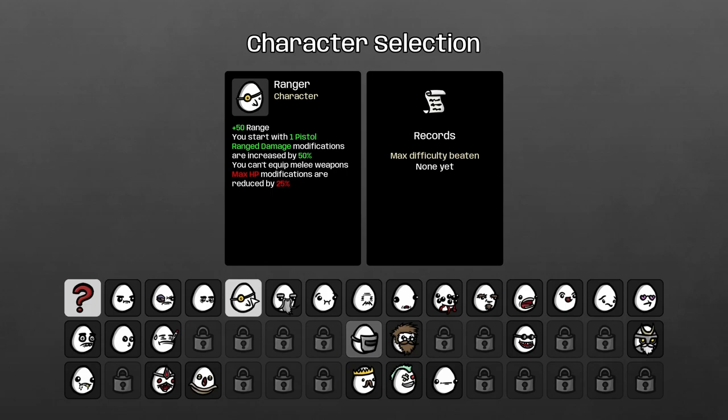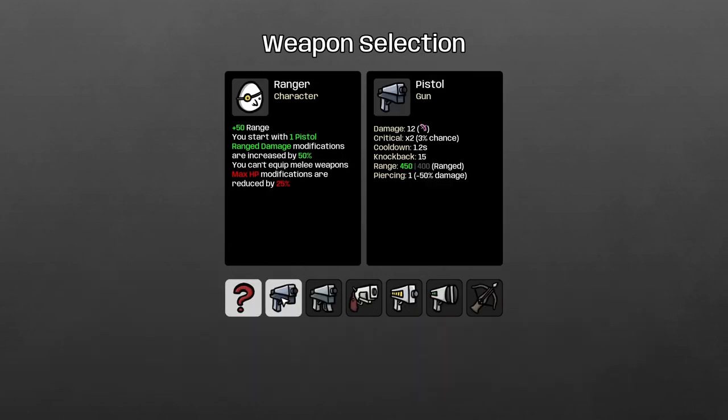Ladies and gentlemen, welcome back to Brotato. Today I will be trying to win difficulty 1 only using pistols. For that, I'm using the Ranger character. You get plus 50 range. You already start with one pistol. Range damage modifications are increased by 50%. However, you can't equip melee weapons, which makes sense. I'm not interested in that, so that's perfect.